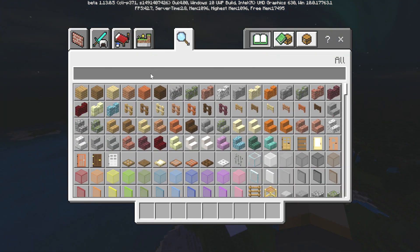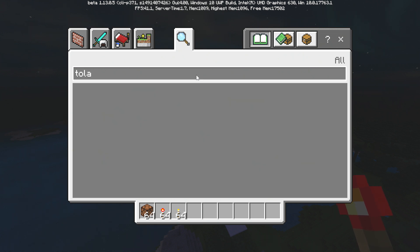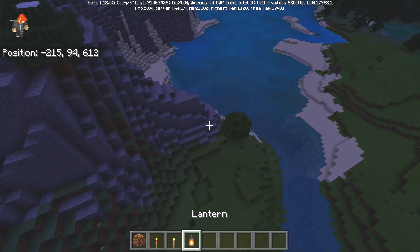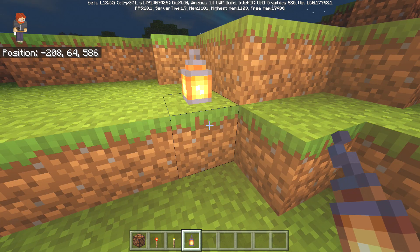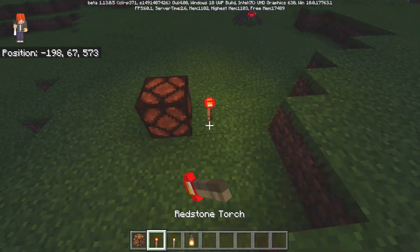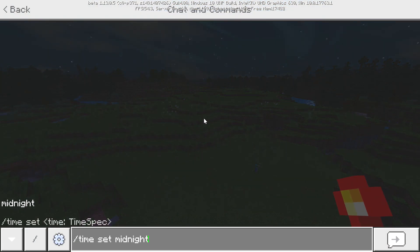I want to grab a few things like torches and some lights to see what that looks like. Let's grab a lamp, a normal torch, and also the new lantern — I'm very curious to see how those react. This is our torch and that is really incredible. I like that quite a bit. Even with the lantern, it looks more like a real lantern. And the redstone lamp — I definitely like that quite a bit. This is just really, really amazing and I highly recommend taking a look at this pack.